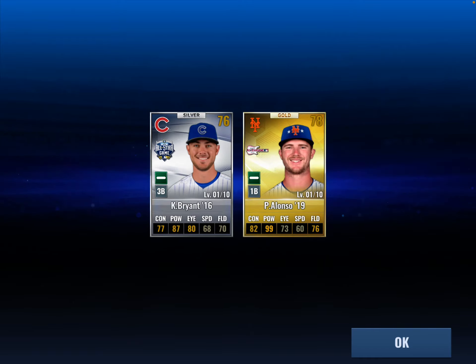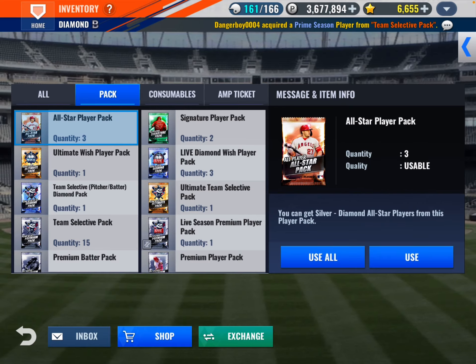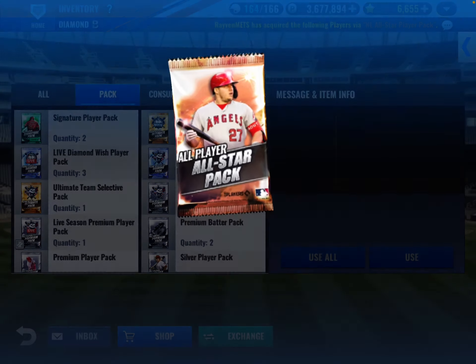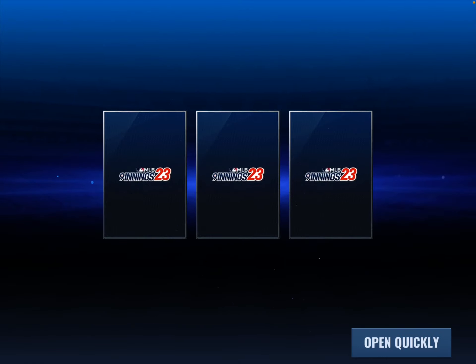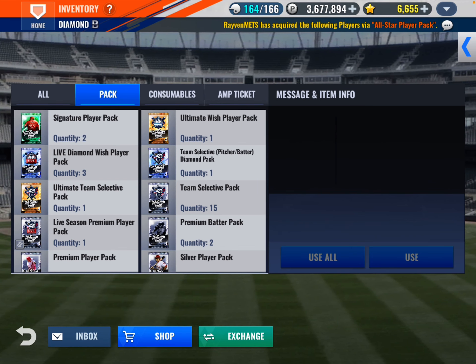2019 Pete Alonzo All-Star Card. Now I have to figure out how I'm going to work that into my lineup, because I believe All-Star Cards are better than Base Cards, no matter what. Anthony Rizzo, Bryce Harper, and Marcus Simeon. Anthony Rizzo on the Cubs, not on the Yankees.